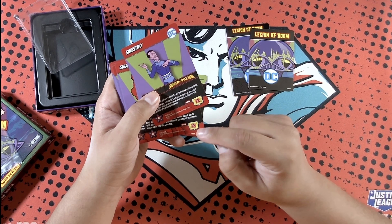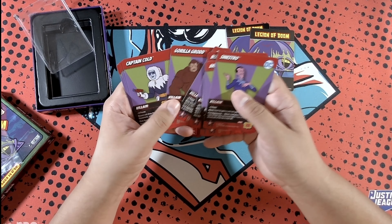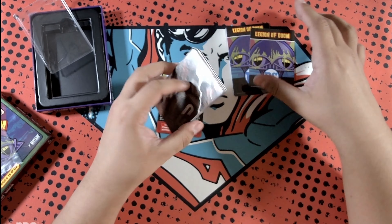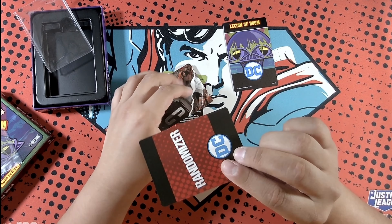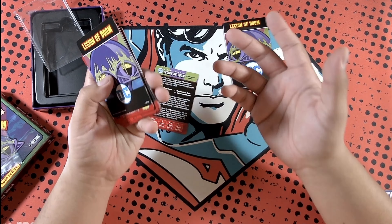Sinestro: plus five power, attack — each foe gains a card with a cost of zero from your discard pile. That's kind of cool. First appearance attack: each player looks at the top three cards of their deck and passes one or more of them to the foe on their left.